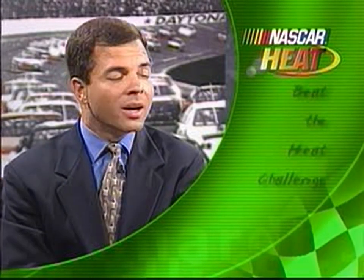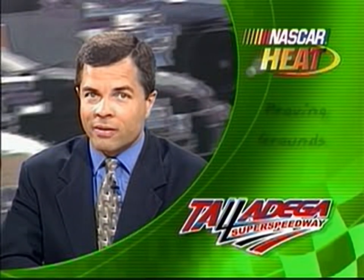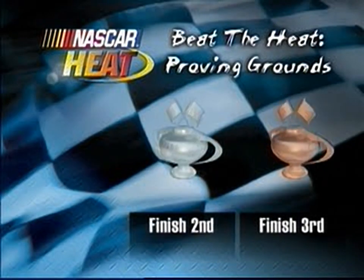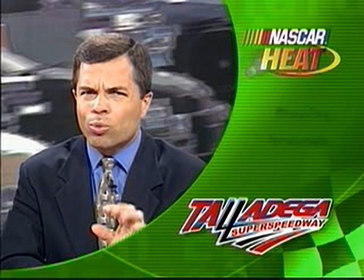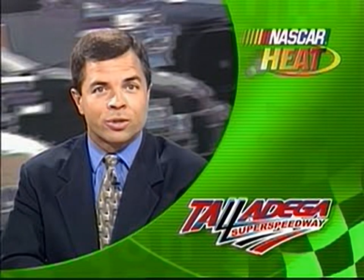At Winston Cup speeds, dividing the wind resistance over two or more cars in a draft makes each of them go faster than they could alone. To master this challenge, you'll need to work the draft. The scene is once again Talladega Super Speedway — three laps left in the Die Hard 500, and you are in fourth place. For bronze, come in third. Finishing second delivers silver. Winning the race wins the gold. You'll be starting at race speed as you cross the start-finish line going into lap 186. Stay in the tire tracks of the cars ahead of you, and you should be able to draft your way to a trophy. Good luck.